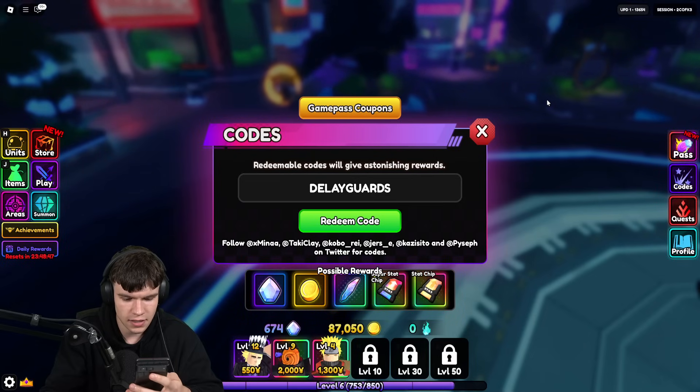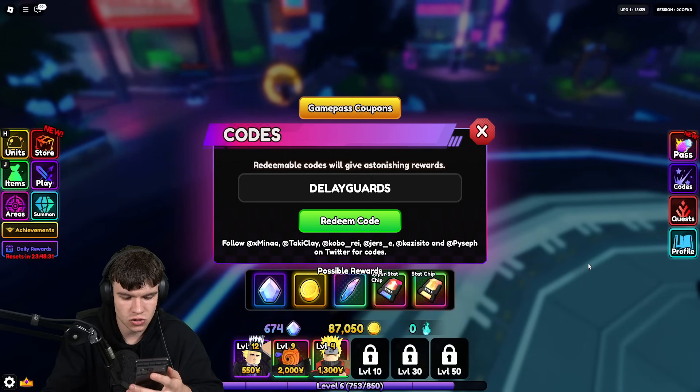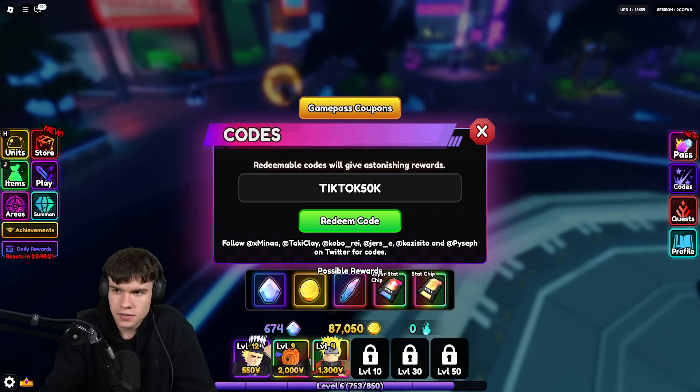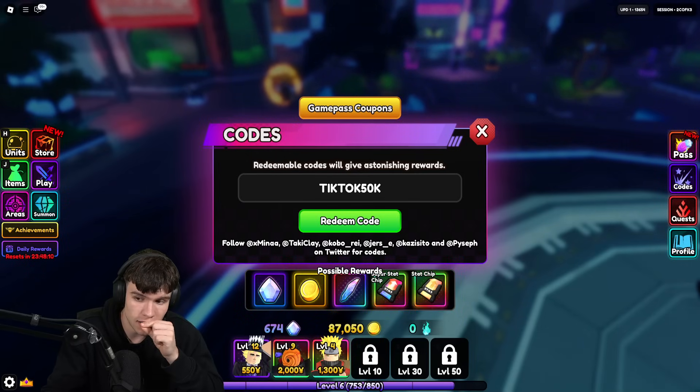Redeeming delay guards will give you a ton of nice rewards inside of Anime Vanguards, including gems, prairie rolls, gold, star chips, and more. Next, after you've redeemed delay guards, let's redeem the code tiktok50k — T-I-K-T-O-K-5-0-K. Redeem that right now, and you're gonna get yourself some more nice rewards here in Anime Vanguards.